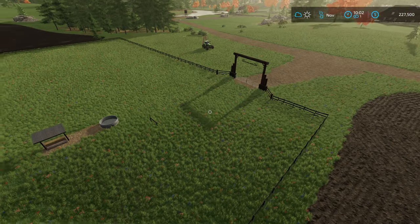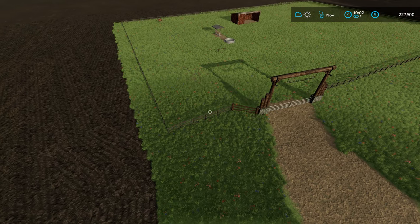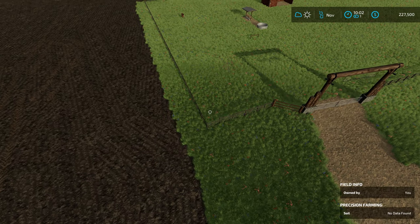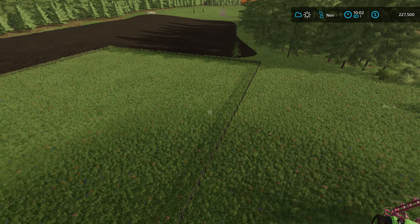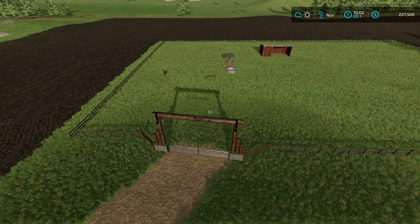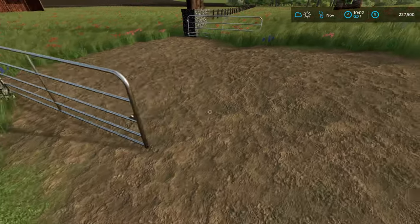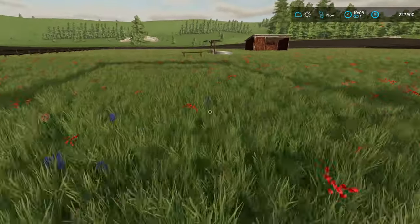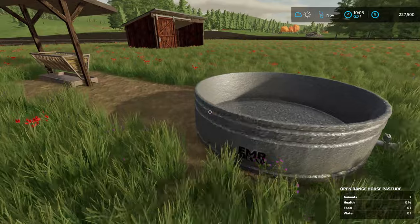I do like having this archway entryway to the horse pasture — I think the horse likes it too. Let me go ahead and delete this one and put in a matching fence for around the horses. If you haven't done this before, that's the first time I've deleted fencing — you don't get your money back when you delete fencing at all. I think we were at $227,000 before I started deleting the white fence, and the new fence is cheaper than the white fence so I kind of lost money in the long run.